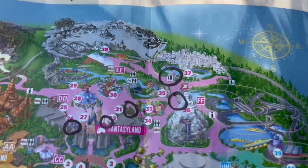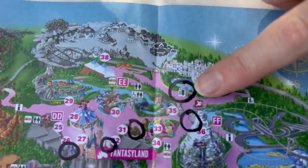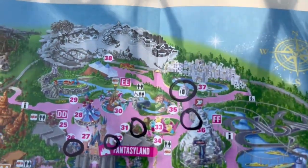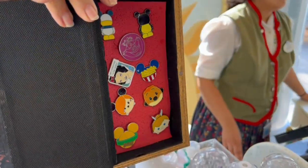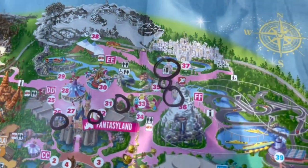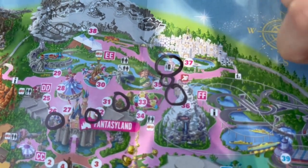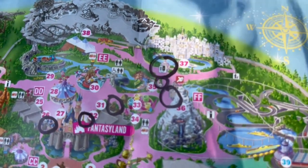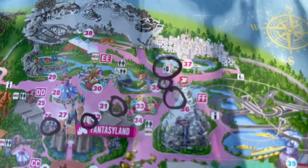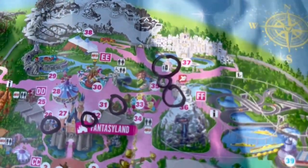Our next one is going to be as you're coming out of Small World at the exit - there's a little gift shop with another pin box that you can check out. And then right across the walkway from that Small World gift shop, there's going to be another little gift store called Fantasy Fair Gifts. It's not really a store, it's more like a kiosk, and they have a little book in there with pins in it.